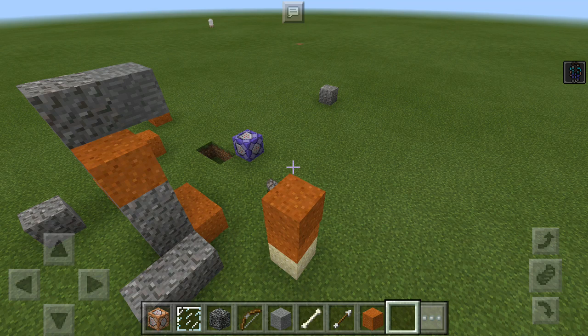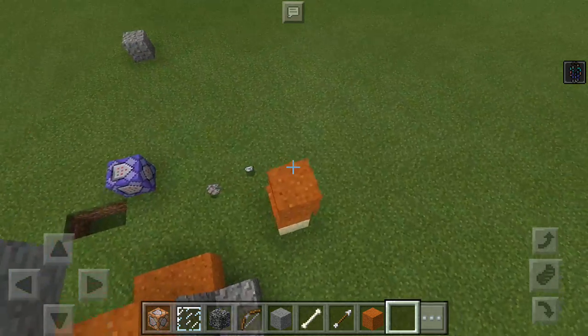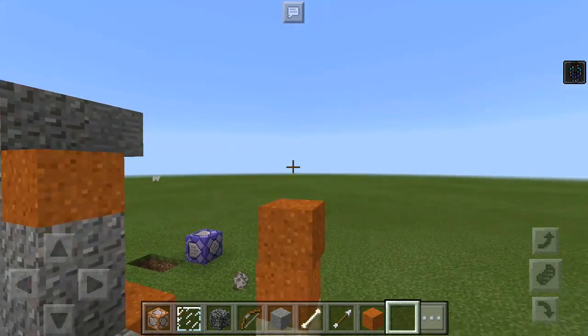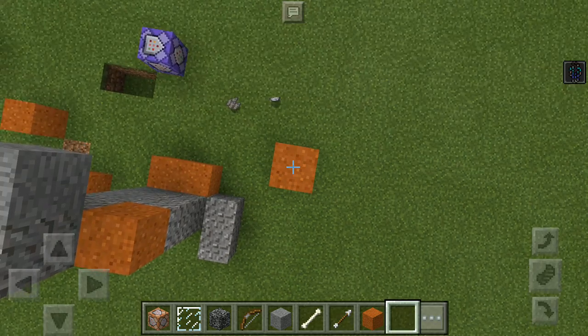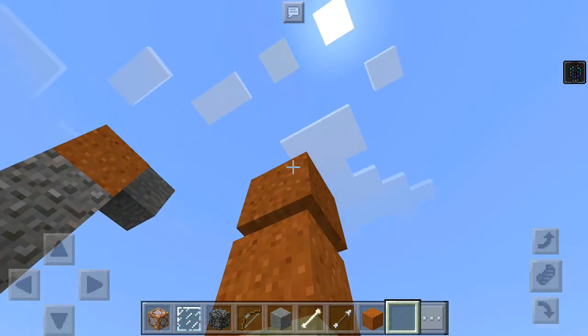Hey guys, my name is DeAndre. I've got a pretty cool creation which can be used to make a minigame by yourself without going into Hypixel or any other service like Lifeboat or Mineplex. I'm going to be doing one of those minigames, and as you can see, as I move, there's a block jumping and that block is me.